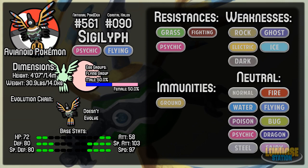You can see here it's weak to more than it resists. Sigilyph isn't a tank — it's not a bulky Pokemon. However, it does have some traits that can allow it to be quite defensive, which we'll look at a bit later on in the episode.